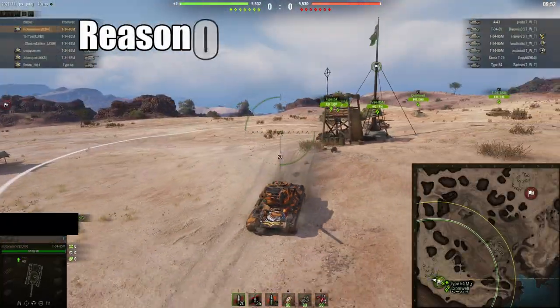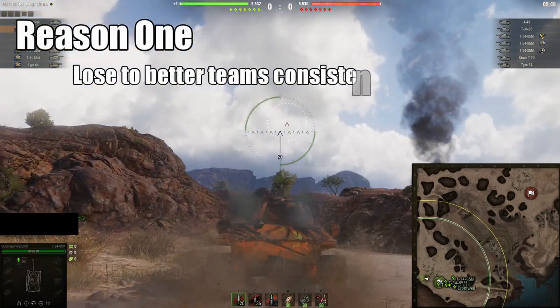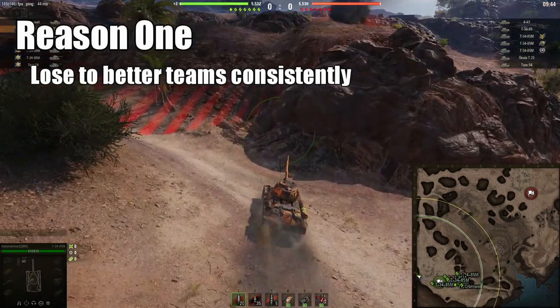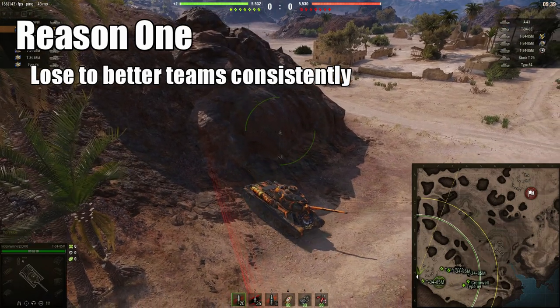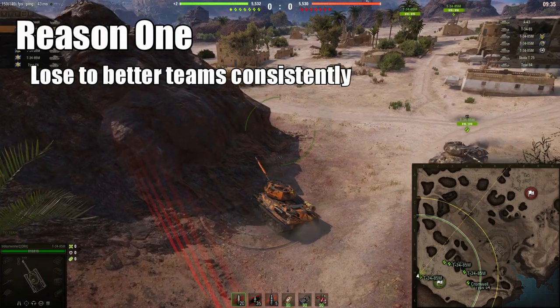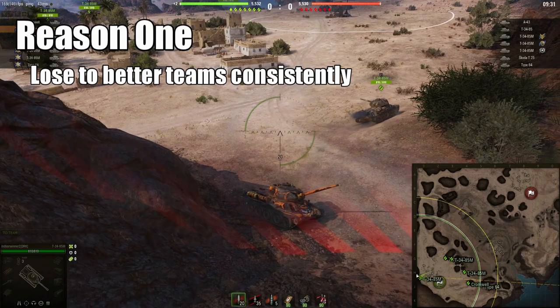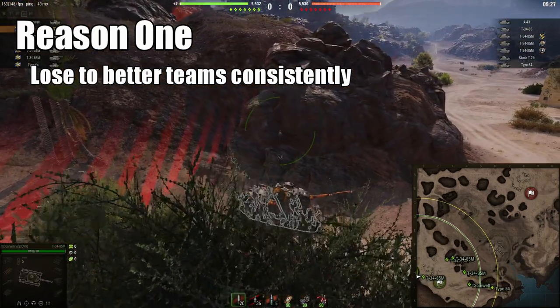First reason: you will be beaten consistently by better teams. Camping pretty much guarantees you a minimum of a draw against any team that is lower in skill level than you. Against better teams, though, with callers who actually know what they're doing to break a camp, you'll get your ass kicked consistently. Against nearly every camp, there is a set order of positions that you can take to break it. If the caller knows these set positions, or if the enemy players simply shoot better than your guys in a fair fight, you're screwed.